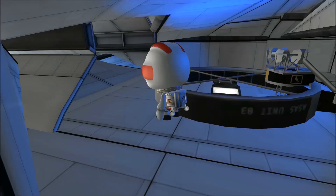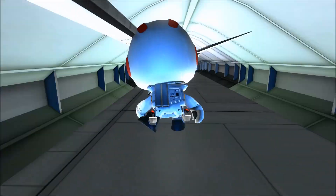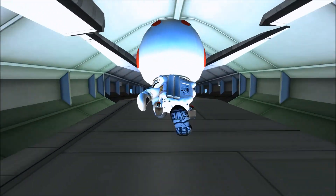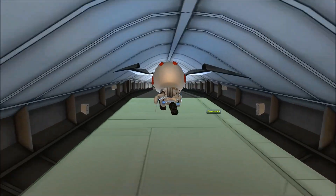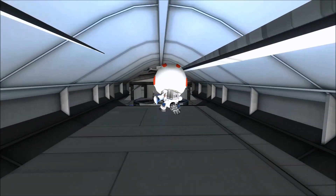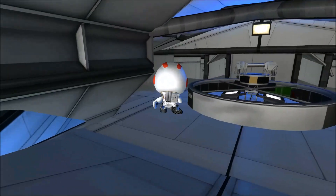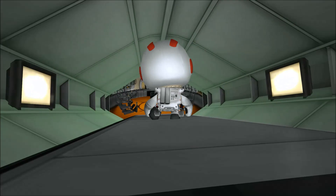Here we have the stairs up to the command deck, Deck 1. Here we have our galaxy map — well, we can imagine that this is the galaxy map. And here we get in front of the pilots — there we go, five seats and Joker in the middle of course. He as well is not here; maybe he's on vacation stretching his legs or something.